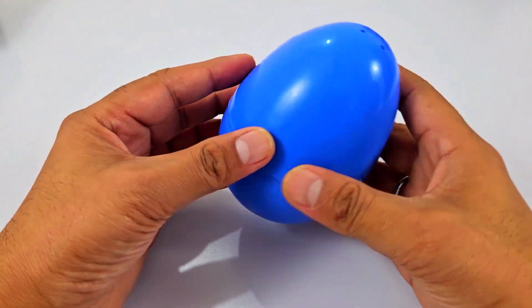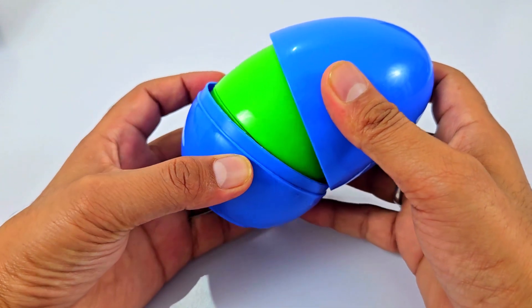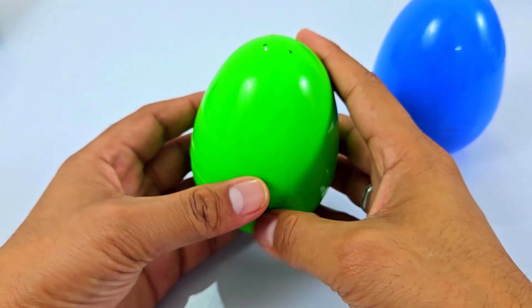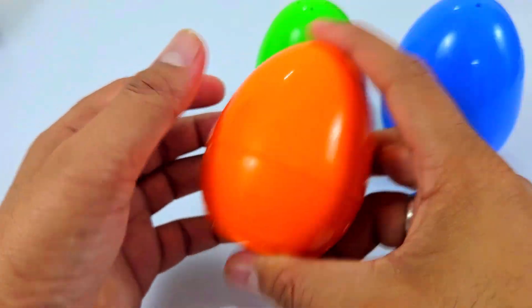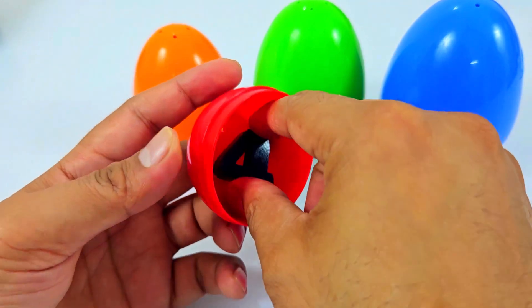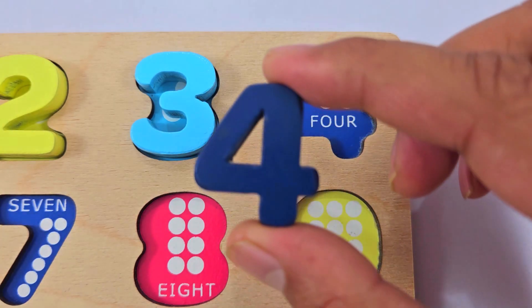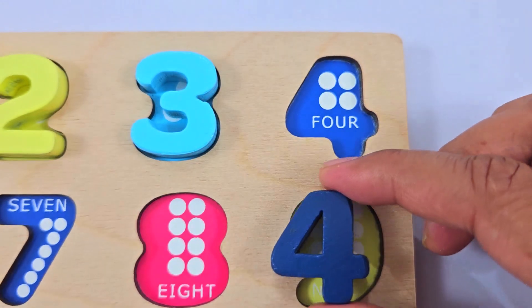We have got one egg, let's open it. Oh, we have found one more egg! We have got number four. Where should I place this number? Here.